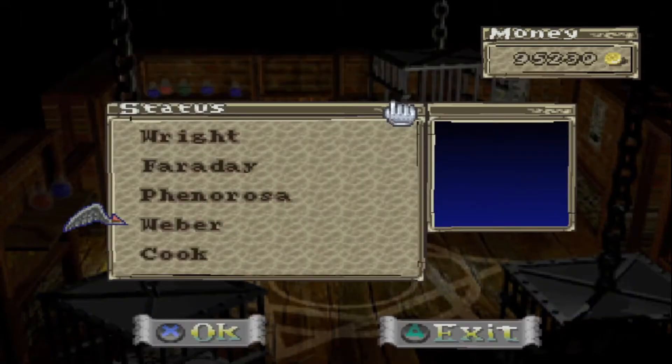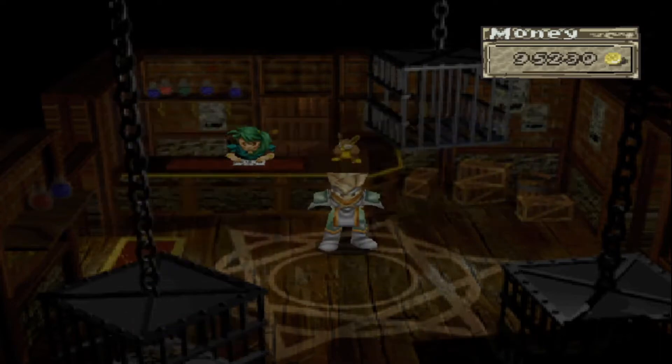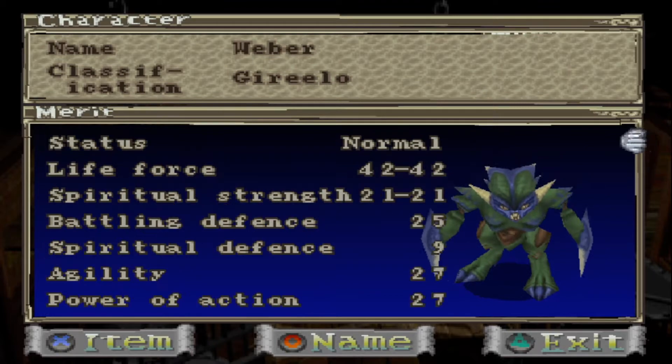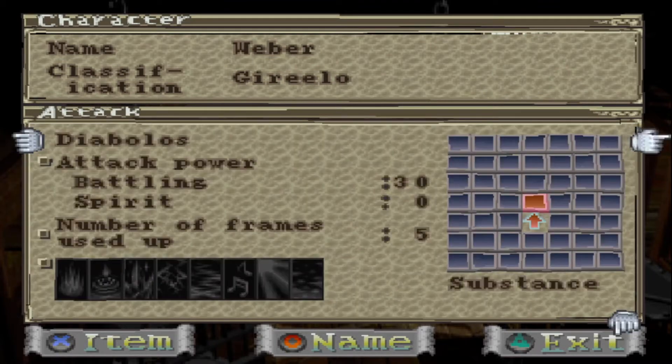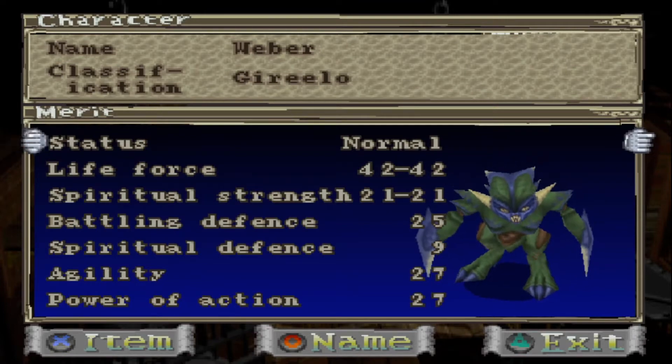So let's see who else we got. We got Weber — Guerrillo, quite fast call, Unforgiving, 42 life force, 27 power of action, meaning his Diabolos has a 30 battling stat, and then his Gil Scissors has 26, so he should be a decent offensive attacker for us.